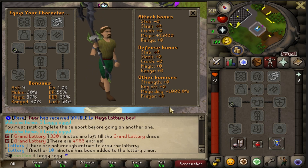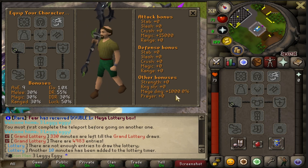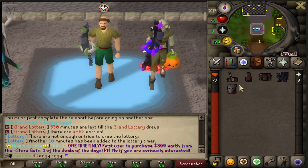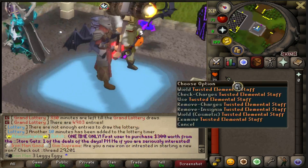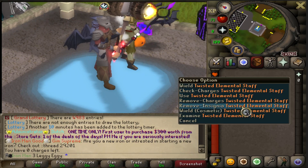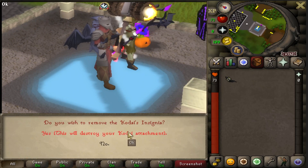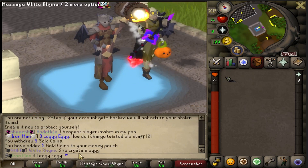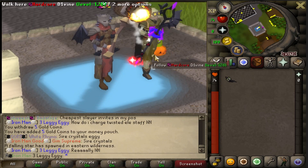9x9 AoE once again, but 1k mage damage. That is huge. I unlocked Best in Slot Melee today and a new Best in Slot Magic Weapon. I gotta charge it - this will destroy my Kodai. Why would I do that? How do I charge it? Sire Crystals, really? Come on.